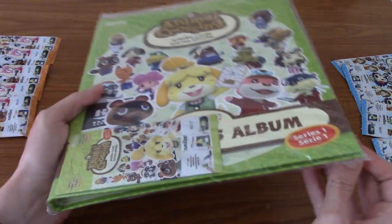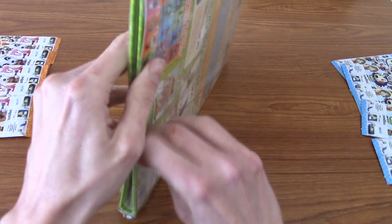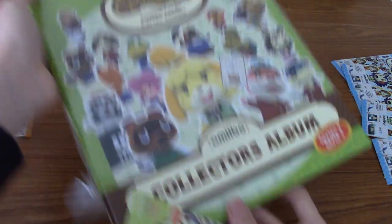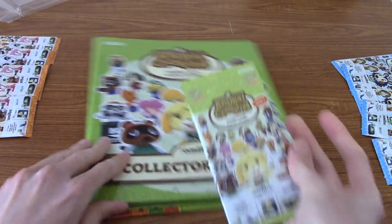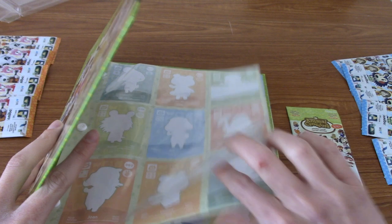I kind of wanted an album anyway, because I have my other Animal Crossing amiibo cards in a Pokemon binder and it doesn't gel very well. So this can hold 100 cards, as there's 100 cards in every booster set. Obviously, I'm not going to get all 100 from Series 1 or anything.